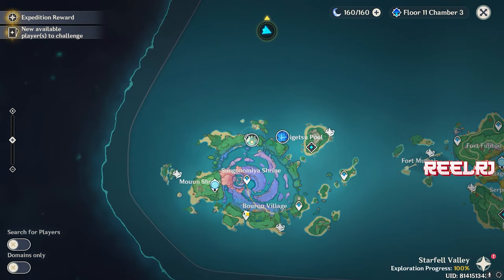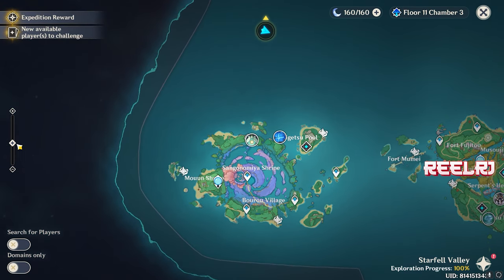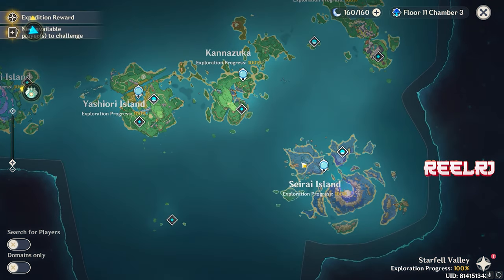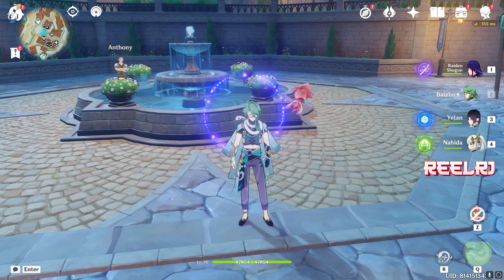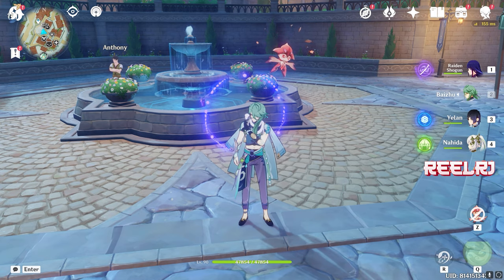Many specters are here on the map. The maximum number of specters are on Watatsumi Island. You can also find some on the nearby island. You can collect lots of specters in one day, as there are plenty of enemies out there.